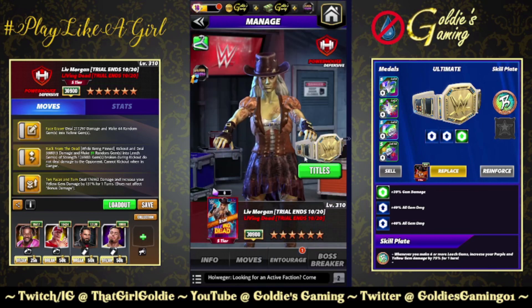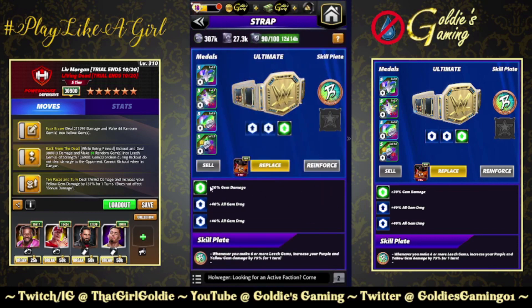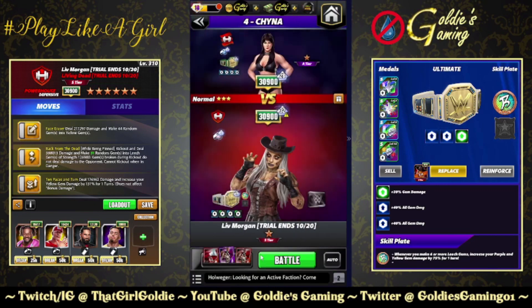I feel like that'll be a better damage output. Back to the Fury Twos — the Preview Strap, 30 gem damage, two sets of Fury Twos, and the Mark of a Hero plate: whenever you make six or more leech gems, increase your purple and yellow gem damage by 75 for one turn. Live boosted — let's see what this does.